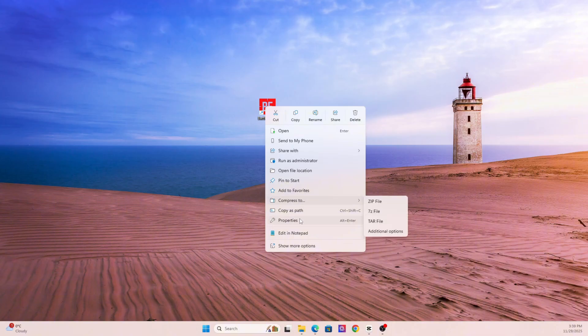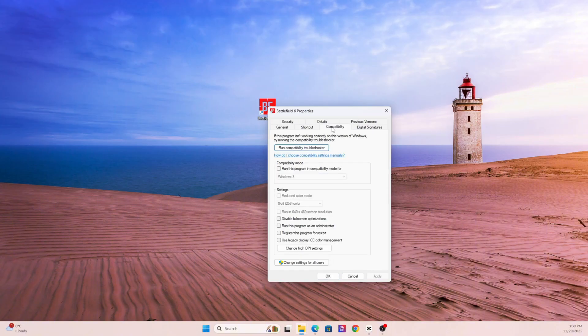Let's move on to section number five, where we're going to run the game as admin and disable fullscreen optimizations. Some games need administrator access to write logs, shader data, and setting files — without it, they can hang or crash. Right-click on the game's EXE file, go to Properties, then Compatibility. Check 'Run this program as administrator,' check 'Disable Fullscreen Optimizations,' then click High DPI Settings and turn off DPI Override. It's a small tweak that solved quite a few black screen and alt-tab issues for me.